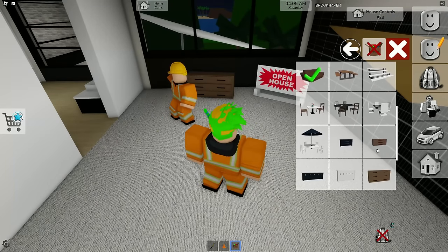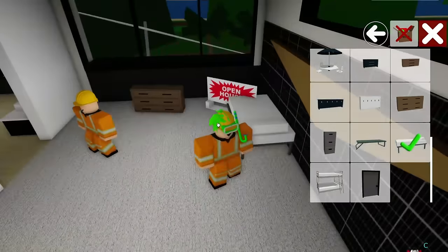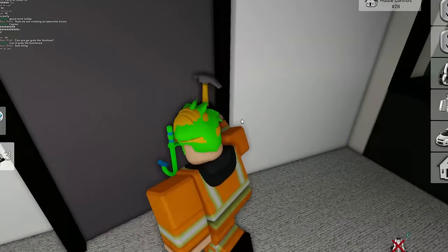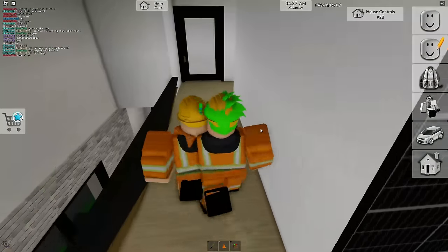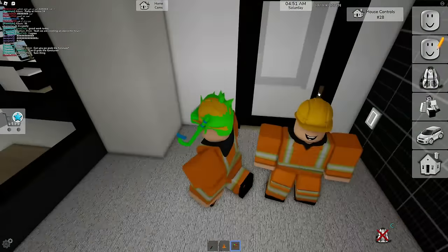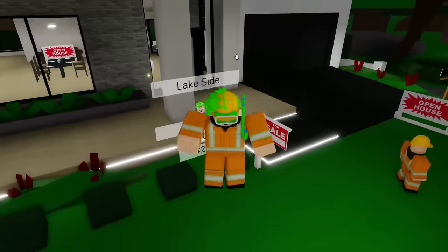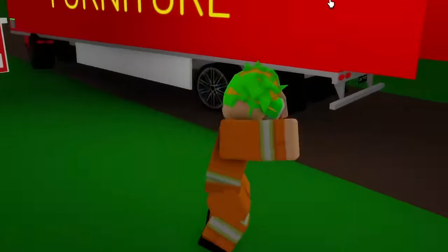We got a dining table and we should place the couch — I think behind there is a good spot. Let's move to the bedrooms and furniture the main bedroom. He's putting out a shelf. They got beds here — it's kind of like a prison bed but we gotta place a bed at least. We placed a door in the doorway, hammering it in to make sure it's in the right spot. We got another bedroom — let's make a bunk bed for the kids. We placed two bunk beds. The house is looking pretty much finished — this has been a really successful day as a construction worker in Brookhaven!